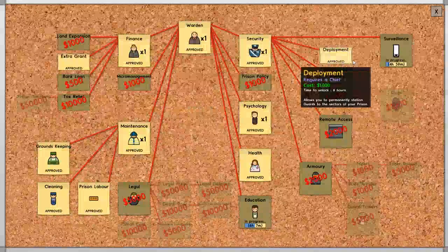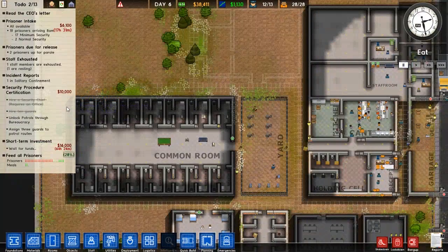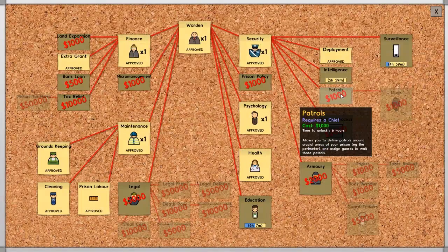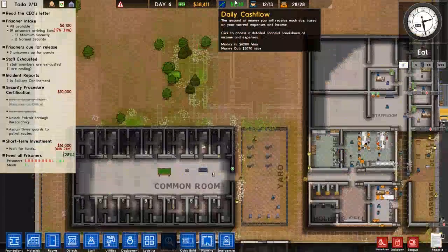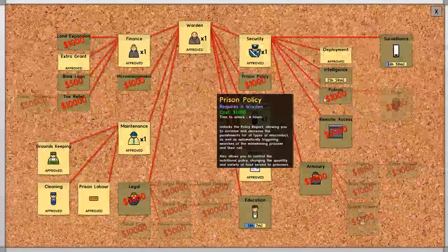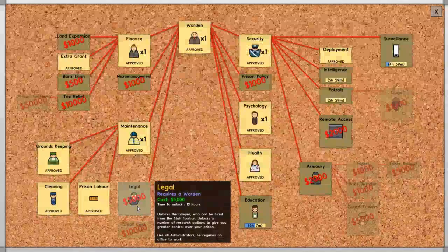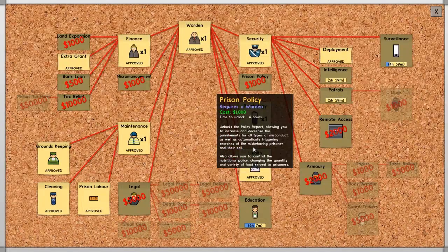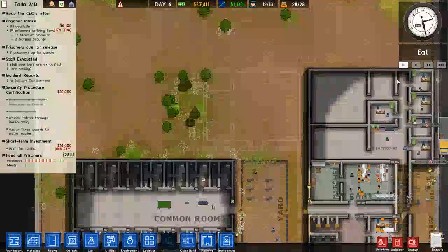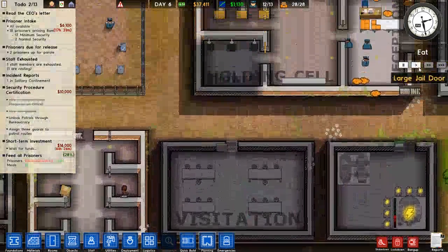How are we on bureaucracy? Deployment audio and food are okay, but we need patrols — we're not even working on patrols yet, so that's going to take a while. Let's go ahead and open prison labor and prison policy. I think we're good for now on the grants, so let's hit play.